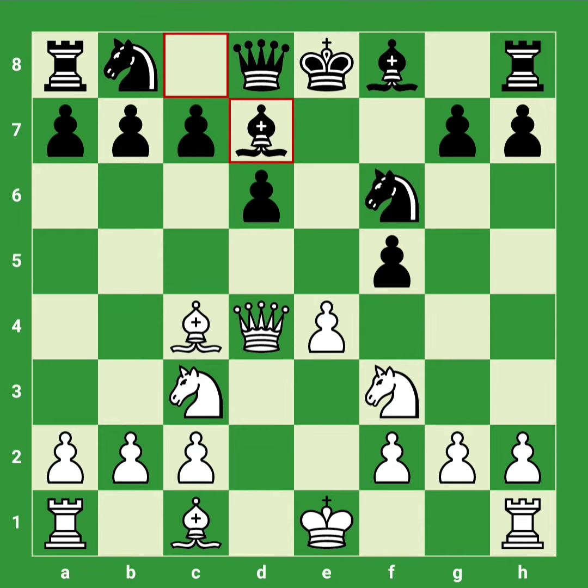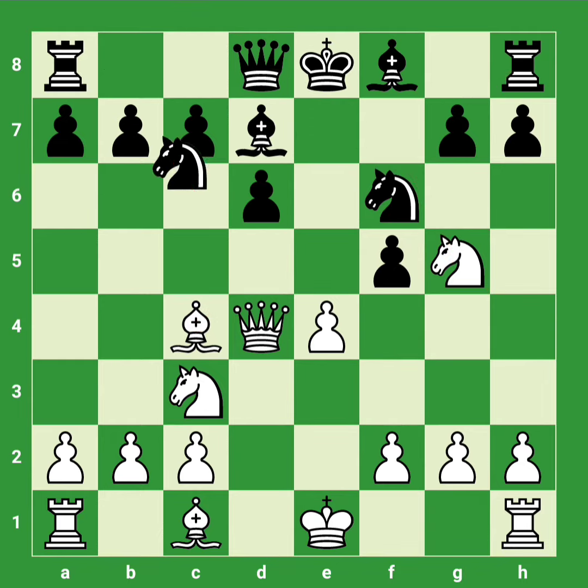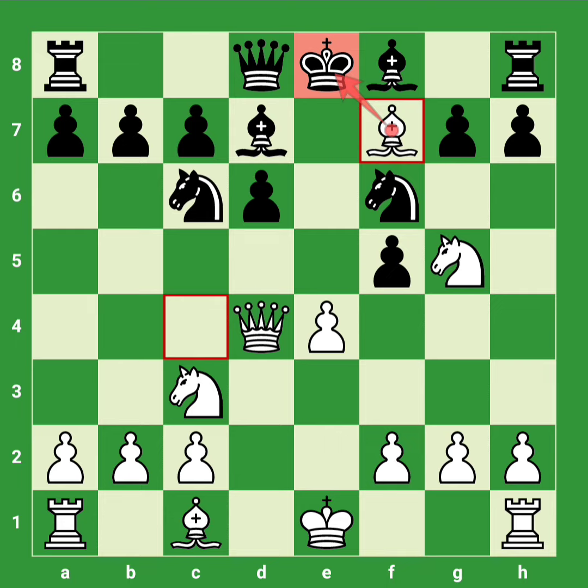Bishop to d7. Now white uses the opportunity to play knight to g5, attacking the f7 square twice and threatening a fork. Knight to c6, counter-attacking the queen. Now white plays bishop to f7 check, the king is forced to move, king e2.